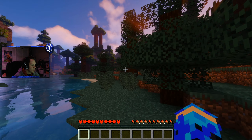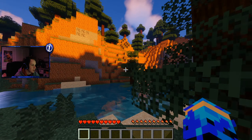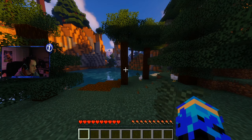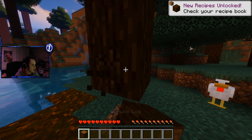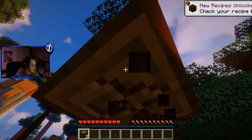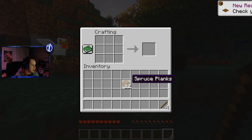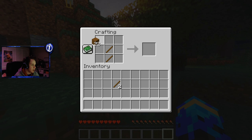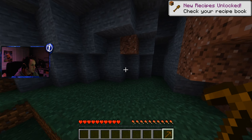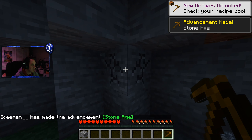Alright, so here is our world. It's actually looking pretty nice. I hear some chickens — we should probably get these chickens real quick. Let's get some wood, get our tools started, and get these chickens for some easy food. It's just crazy to think that this is the start of such a big series. I just have such a good feeling that this series is going to be huge. This mod is just going to be amazing — it's going to be so fun to do.